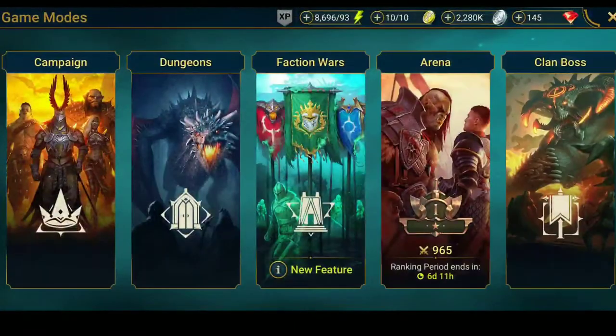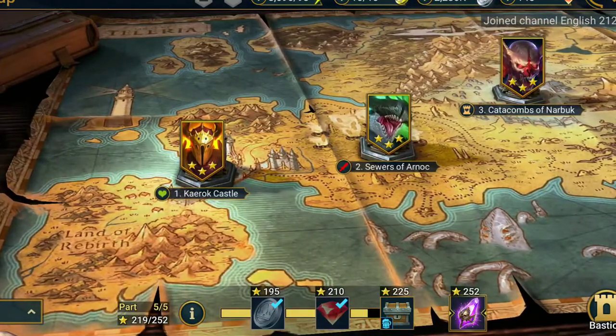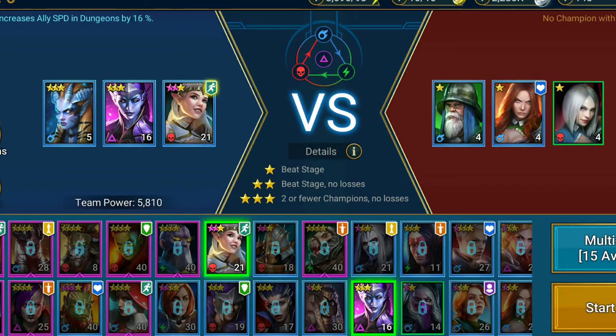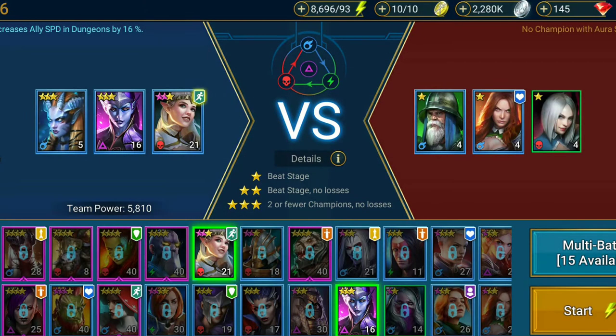In the battle menu, you can just farm. You can go to the campaigns and select the campaign that you want, then select the stage, select your champions, and use what's called multi-battle. You get a once-a-day multi-battle system where you can battle up to 15 times, and your champions will get regular experience there. That's one way to level up your champions.